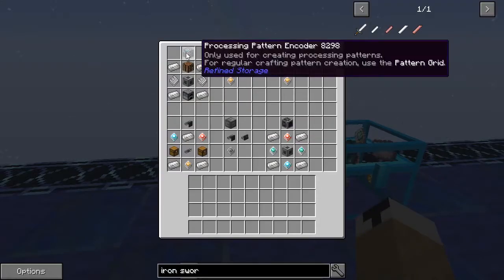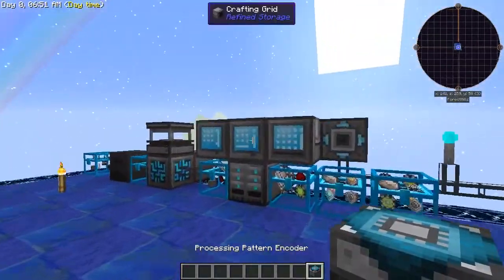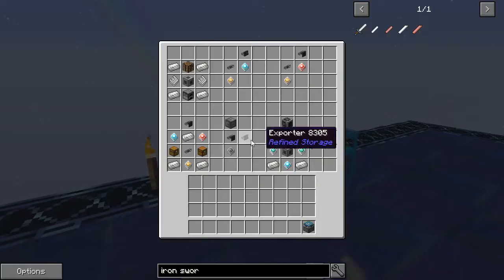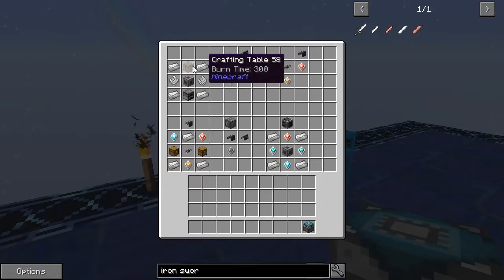You need your processing pattern encoder. What this does is it allows you to create patterns for things like your alloy smelter and other machines that are not typical crafting — like smelting. You need the processing pattern encoder to make those kinds of recipes. The way you make it is: crafting table, furnace, machine casing, patterns, and quartz enriched iron.